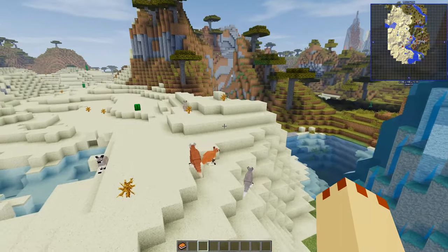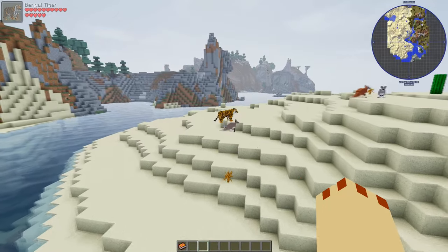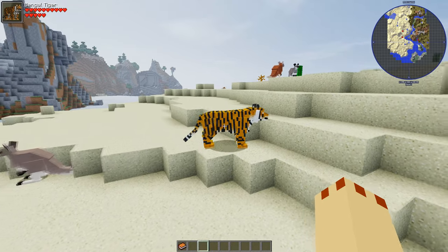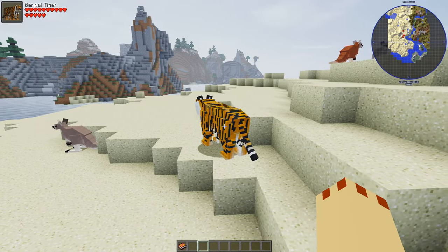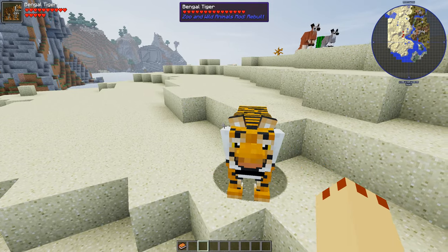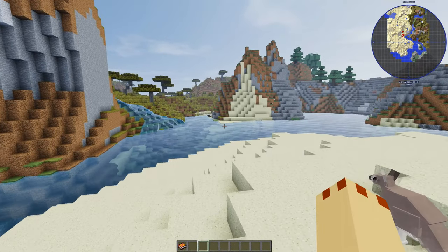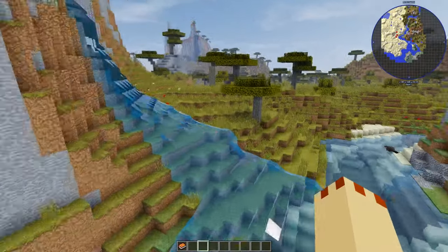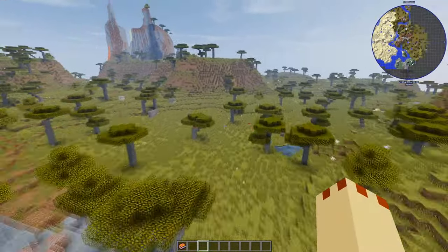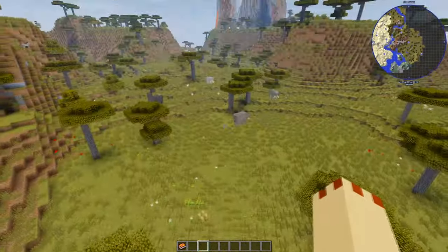What's over there? Oh - tiger! Some of them will attack. Is this a Bengal tiger? The sounds are brilliant as well. Let's go and see what's over here now - this might be elephants.